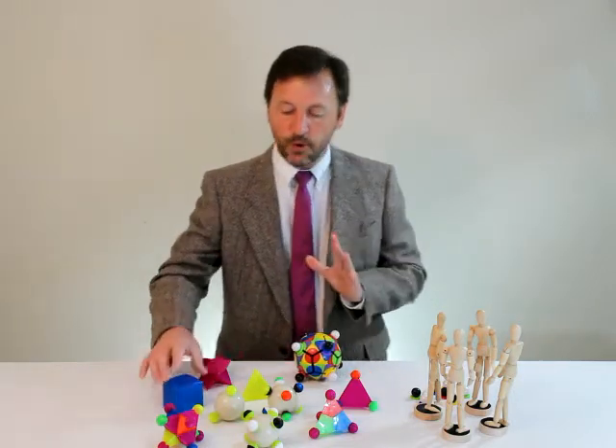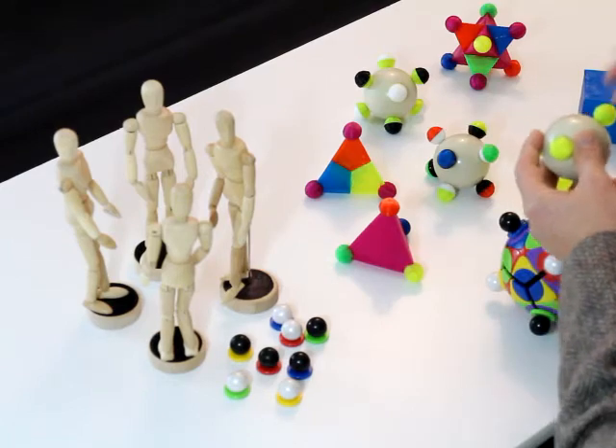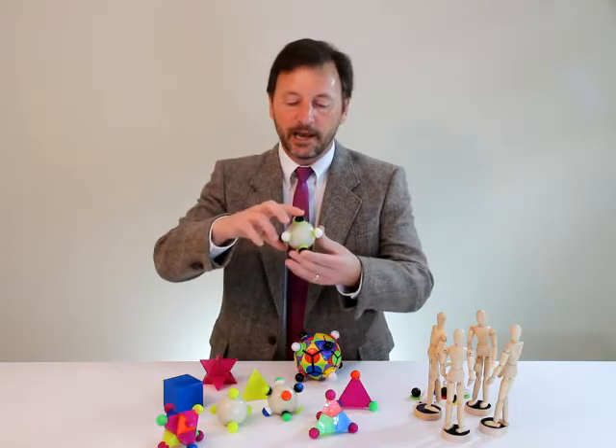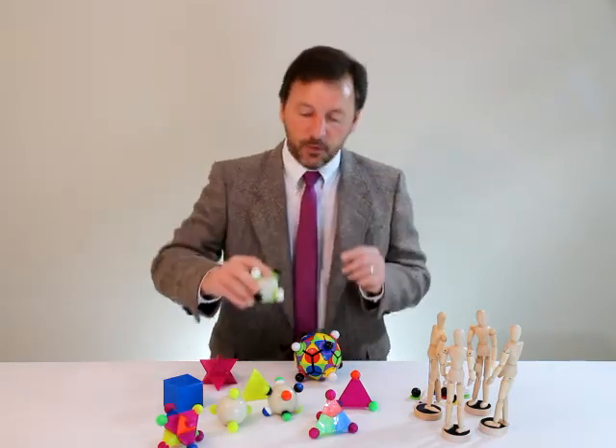A cube has eight points, but a tetrahedron has four — exactly half a cube — and that's what a cube is: two tetrahedrons. They're what's known as dual. Here we can see a black tetrahedron and a white tetrahedron, and they're exactly opposite. That's what we're going to use here.